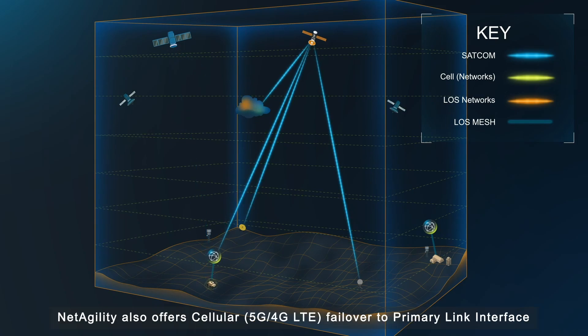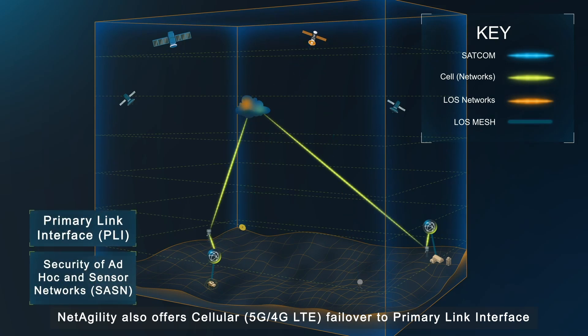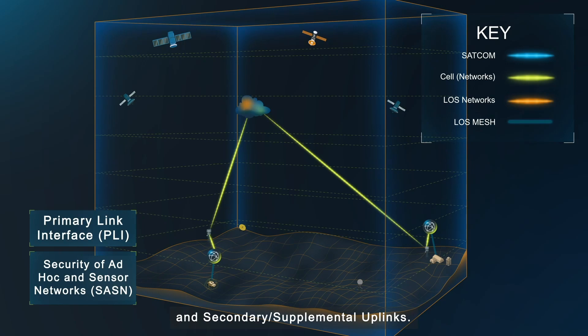NetAgility also offers cellular 5G, 4G, LTE failover to primary link interface and secondary, supplemental uplinks. This failover capability helps ensure continuous communication, even in the event of SATCOM disruptions.